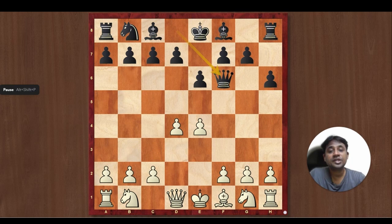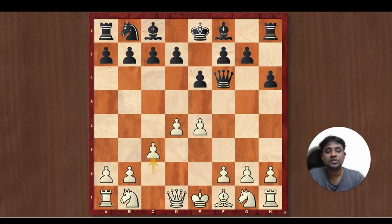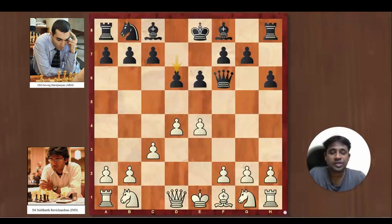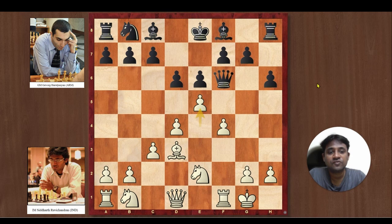Earlier Knight c3 was the main move, but later c3 became the main line. c3 is much more comfortable compared to Knight c3. The advantage of c3 is when you play c3, you are putting more pawns on the dark squares — since you do not have a dark square bishop, that fits in very logically, and it defends your d4 pawn. I am going to show you one of my own games, which I played against Armenian Grandmaster Gevork Harukchunyan, where Black played d6. I was playing White and Harukchunyan played d6, and I played Bishop d3.